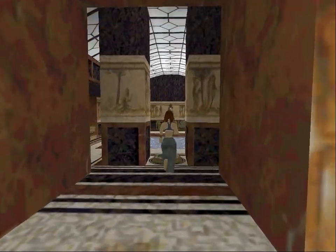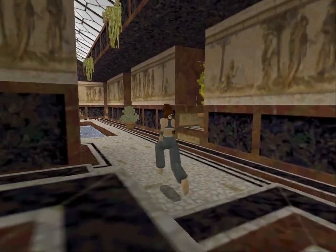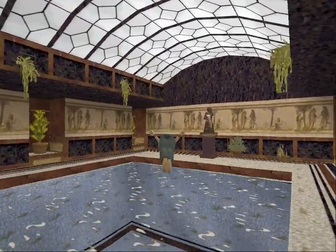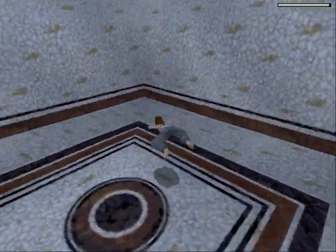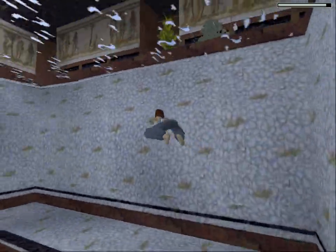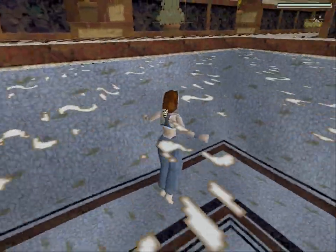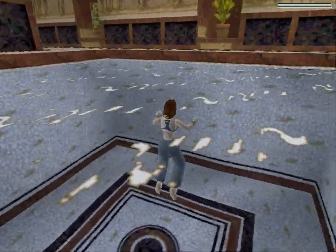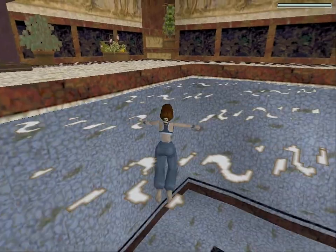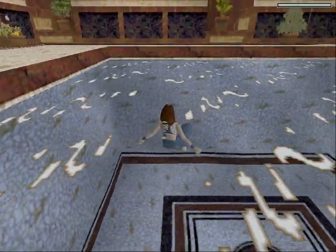Let's go for a swim. The jump button and the directions move me around underwater. Just use forward and left and right to maneuver around on the surface. Press jump to dive down for another swim about, or go to the edge and press action to climb out.